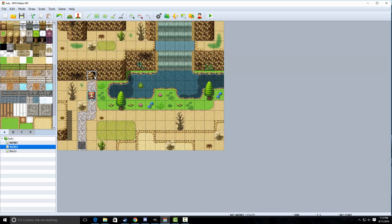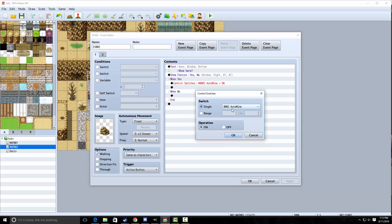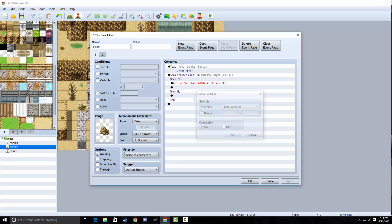Now on the map event, you want to give some kind of a graphic for the mine entrance or however you want to set it up. Make sure the priority is same as characters. Then you're going to show some text that says mine here, and then show choices — yes or no. If yes, we're going to control switches and turn auto mine on. Then click copy event page and paste it.